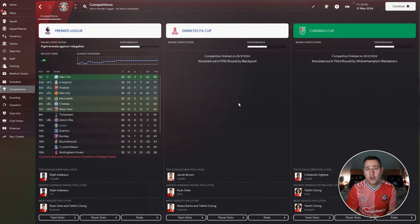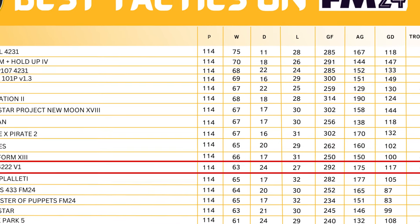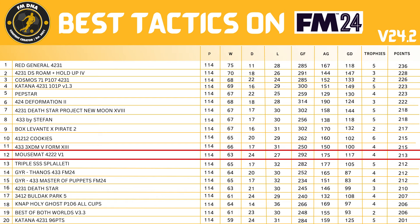All I've got to do now is add up the points and put together the tactic test leaderboard. Mouse Map 4222 Version 1 comes in at number 12 on the tactic leaderboard — a very good tactic. Thank you again for submitting onto my website. It won 63, drew 24, lost 27, scored 292 goals, conceded 175, a goal difference of 117, won four trophies, and a points tally of 213.